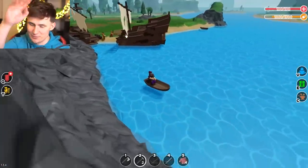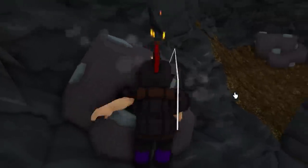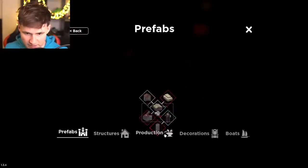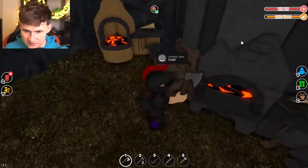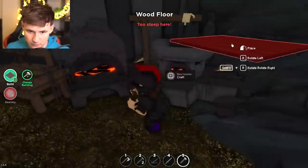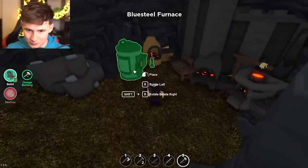We are home. In order to make the blue steel furnace we need 10 and 20 — 10 blue bricks. How do we do blue bricks? We need wood. Blue steel furnace — let's do it.